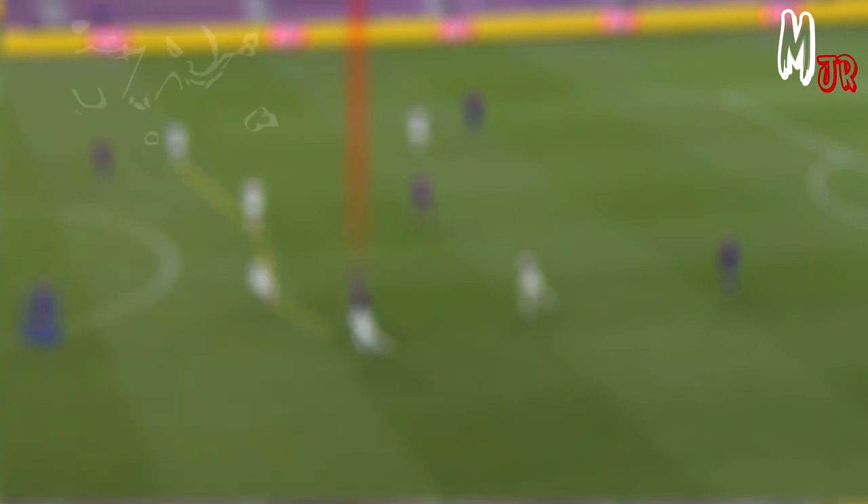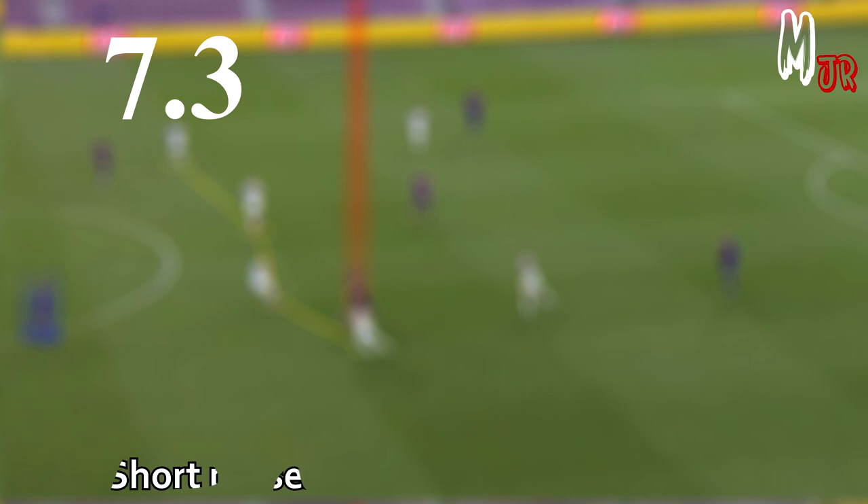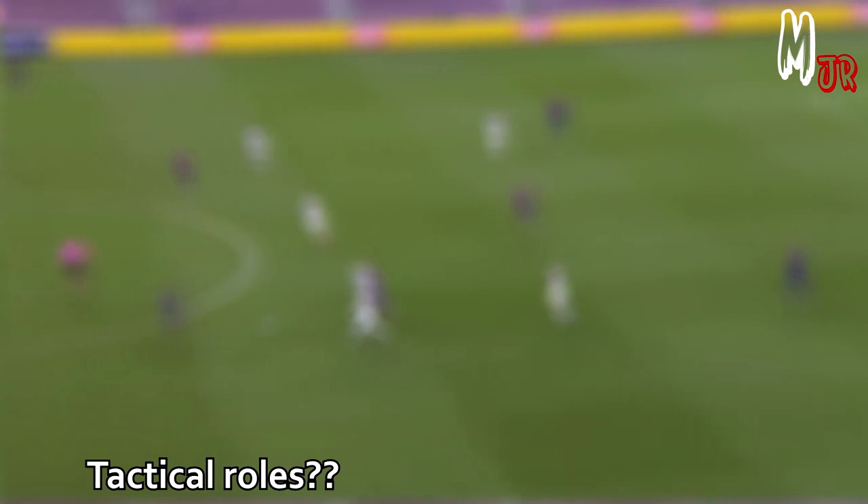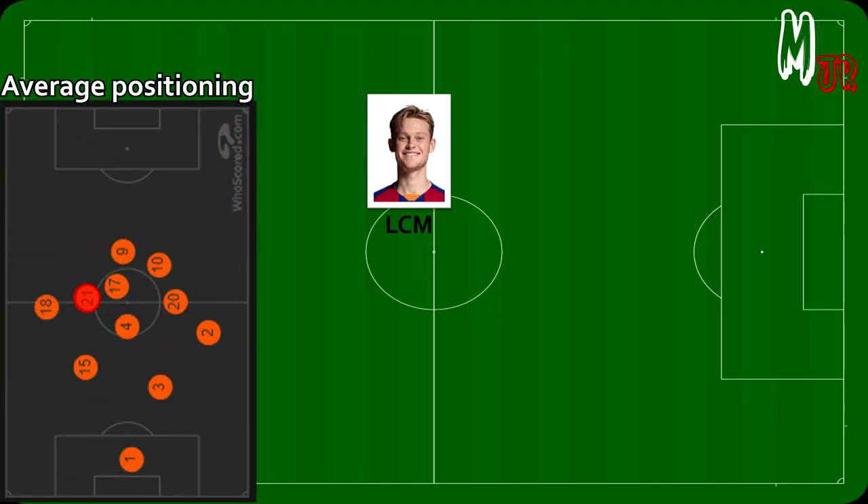De Jong's game rating was 7.3 according to WhoScored. His short passes made the difference today as Barcelona kept possession against Napoli's high pressure. Now let's get to know the tactical roles that he performed on the pitch.